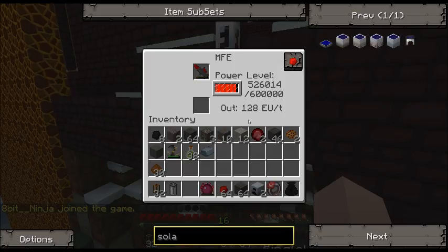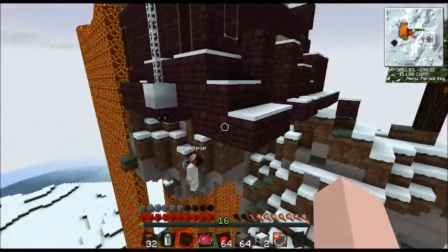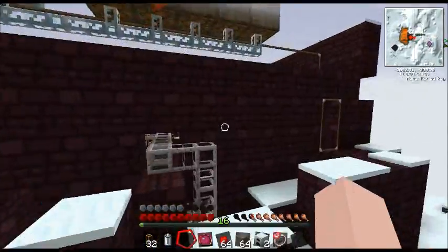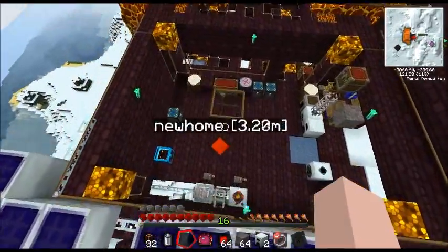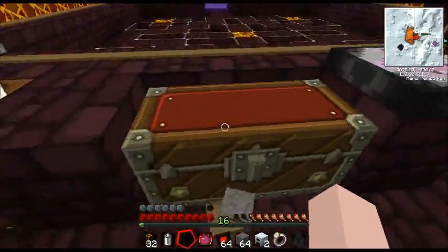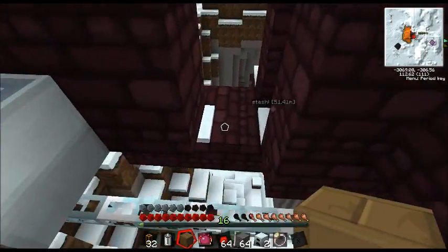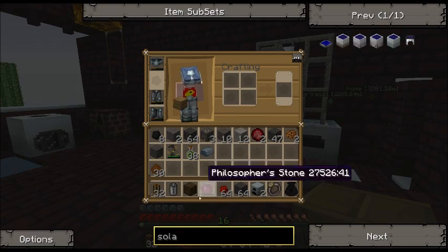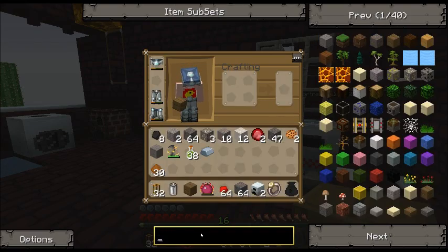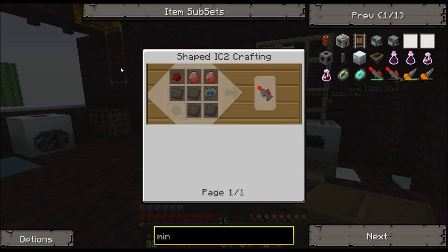Let me take 250,000 and put it in the mining laser, because the laser is in there now - so don't explode it now. That laser is the most expensive thing we own. How much does it take? There's four advanced alloy, a crystal... So advanced circuit, two energy crystals, four advanced alloy and a redstone.